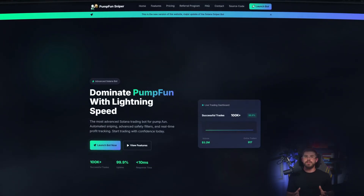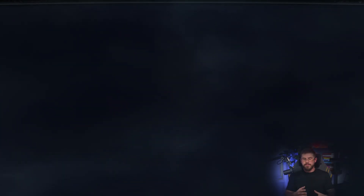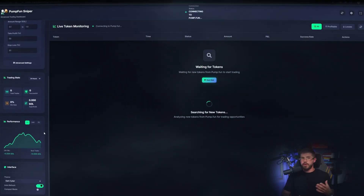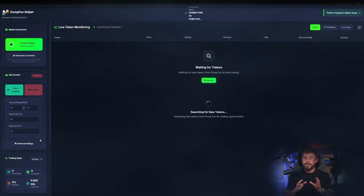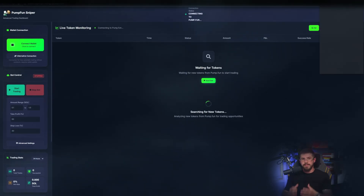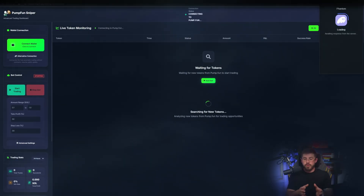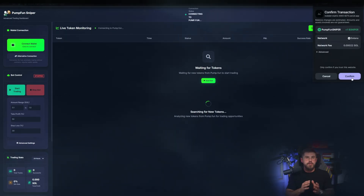If you want to be first on new pool launches and avoid manual clicks, listen up. Today I'll show how the bot performs sniping for you and why it can save you a ton of nerves and time. The site makes a strong impression. The team positions PumpFun Sniper as the most advanced Solana trading bot, with an AI engine, lightning-fast execution, and automatic safety filters. The homepage highlights ultra-low latency and large volumes — all the hallmarks of a professional product.